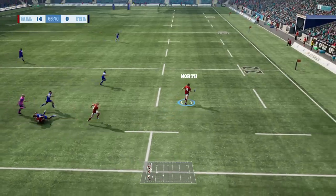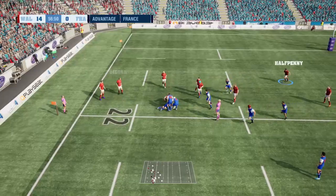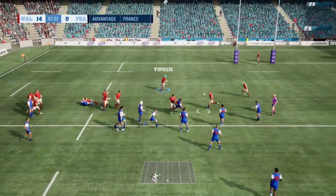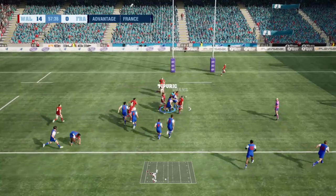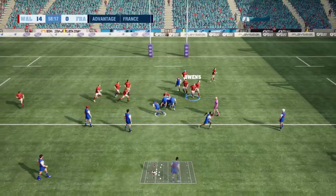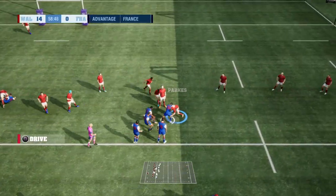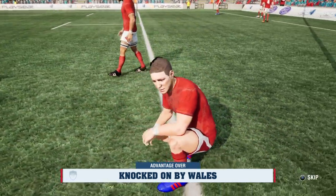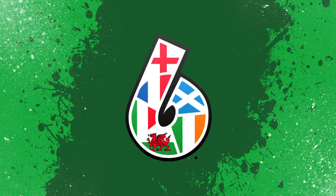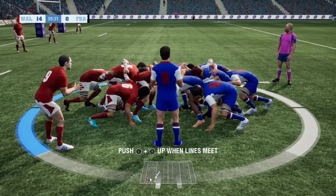The speed is good — out goes to Parkes, now Halfpenny — there's space here for Wales, but North knocks it on. A chance now for France inside the 22 of Wales. Going through the hands beautifully, but the defense is solid from Wales. Dupont takes it up — out it goes — they form a maul inside the 22. But they are going to come back because there's no advantage for the knock-on. If North had held that it would have been a really interesting battle.